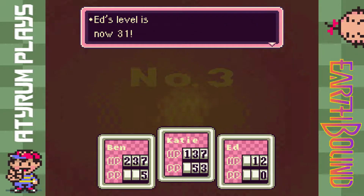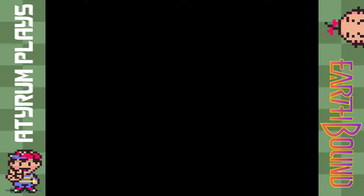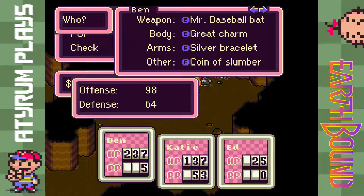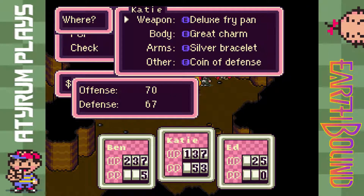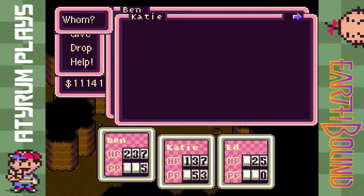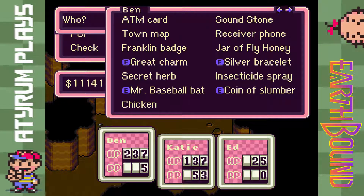Next time, let's just keep going with the Freeze Gammas — I think we should be okay with that. We do have an item up here: a Coin of Defense. Let's go ahead and equip that. That's a bit of an improvement. We have to do some messing with inventory again — the bottle rocket needs to go to Ed, who does have room for it. We may end up using those in a couple of our next battles.